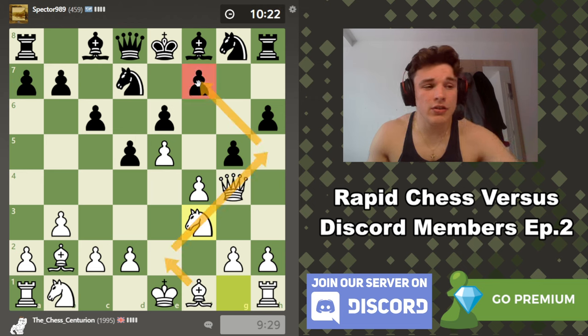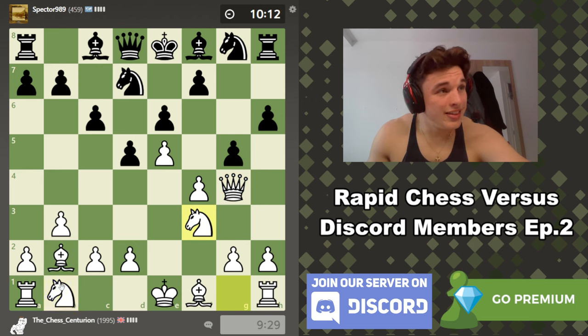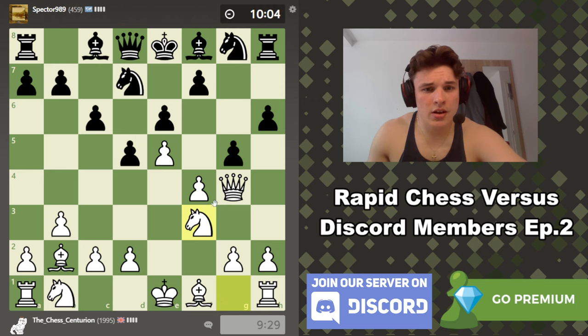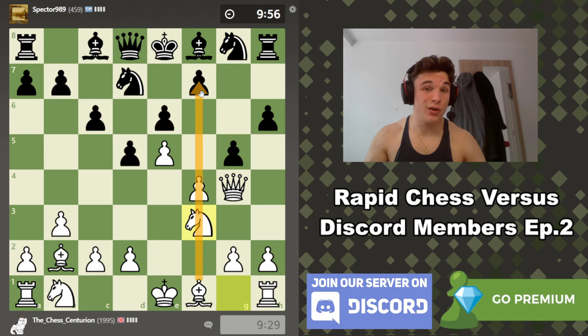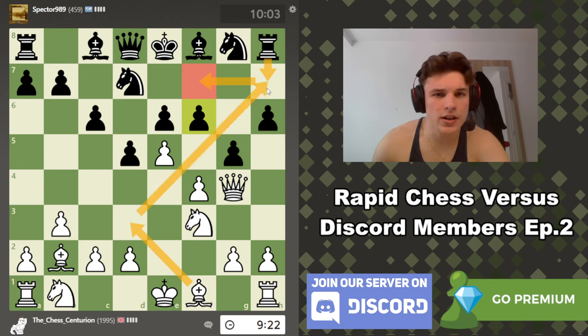We're getting nice development — bishop out, knight out, queen out. This knight and bishop are going to get developed. I'm probably going to castle kingside, though I have the option of going queenside. The f-file is most likely going to open up, so we can use a rook on the f-file to put pressure on f7, which is definitely a weak pawn. The bishop could be good on d3 because if his rook goes to h7 to try and guard f7, we stop that.